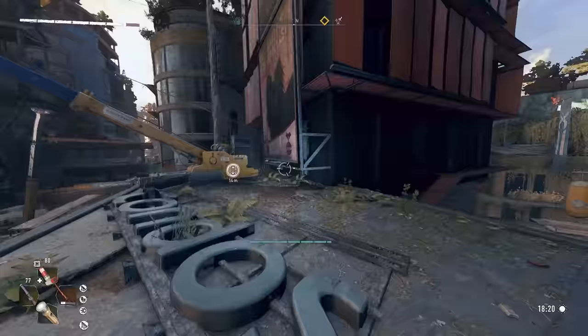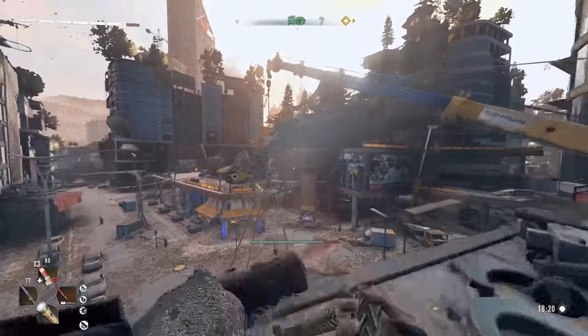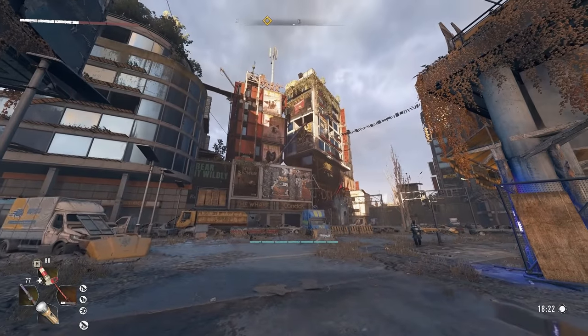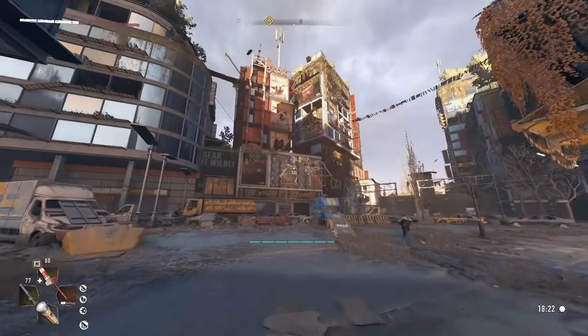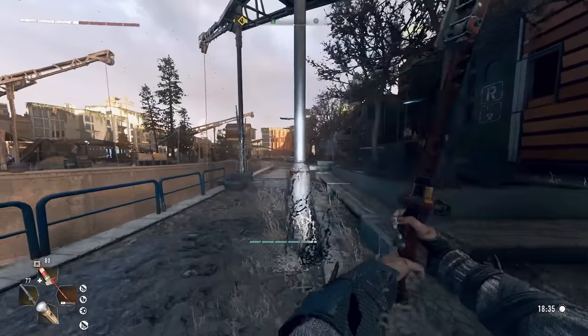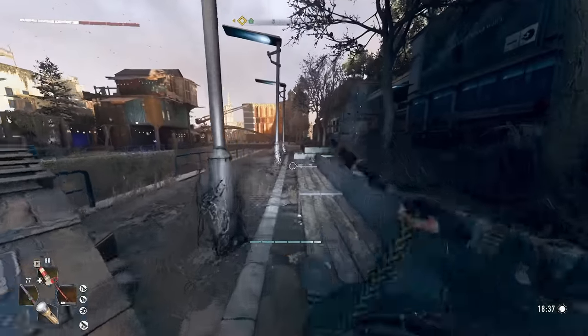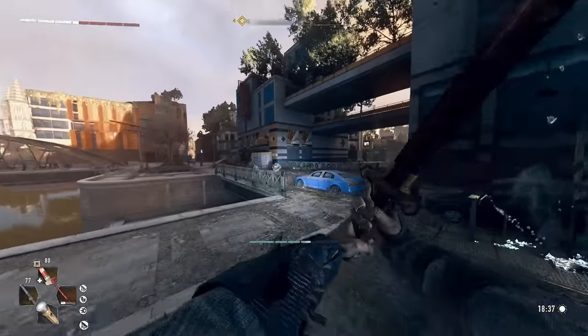If you want to get some more distance, go on top of a roof and then you fly. I flew all the way from up there down to here in two seconds. I hope they don't take it out of the game — I don't want it to get patched out because it's fun to do. It's literally one of the reasons I'm playing the game right now.